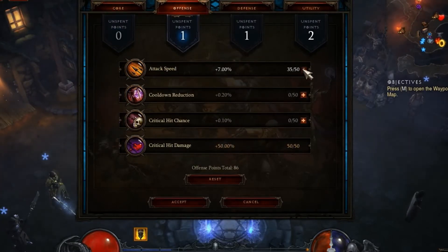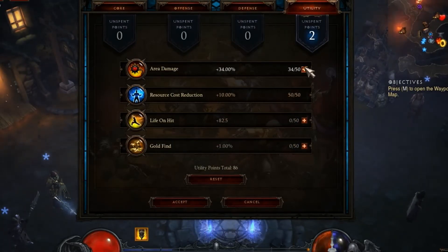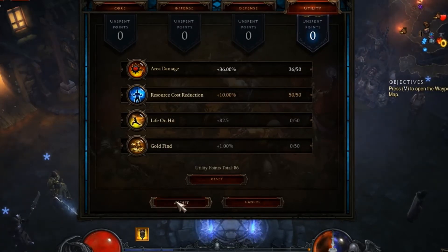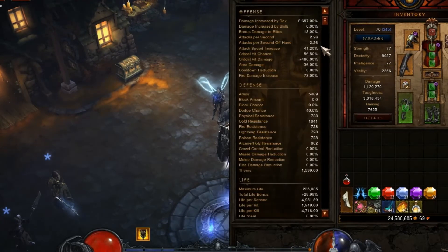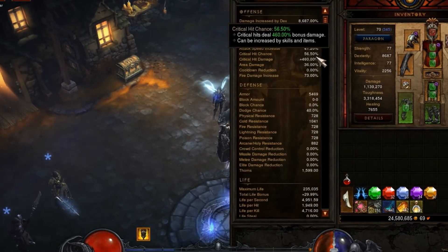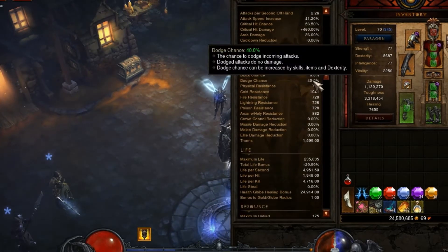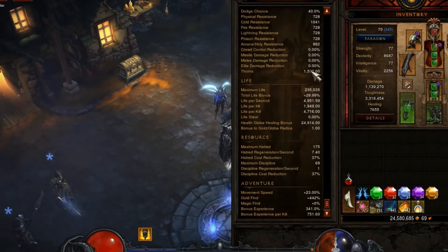We've got some open ones we'll pop in: Attack Speed, Critical Hit Damage, Life, Resistance, and then Area Damage and Resource Cost Reduction. So you see the details here — we've got pretty decent Attack Speed, good Crit Chance, Crit Damage, Resistance not the greatest, and then Fire Damage increased 73%. Pretty sweet.